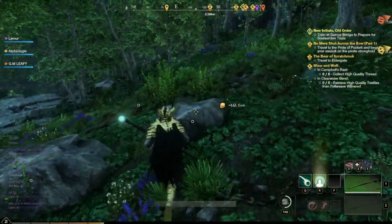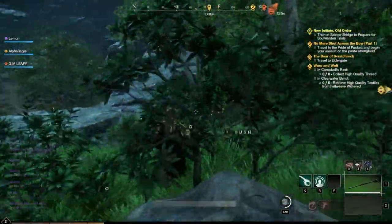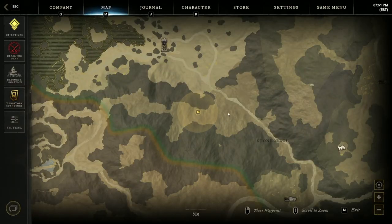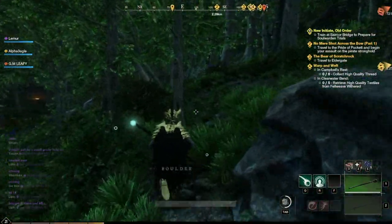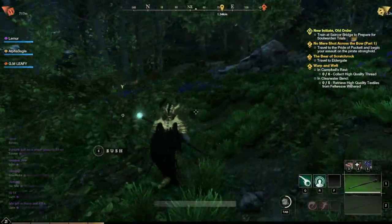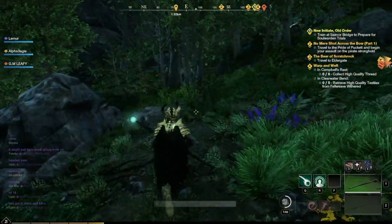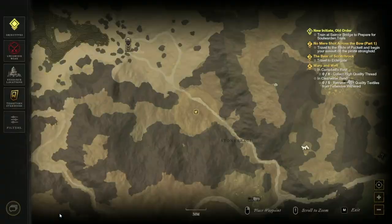We're going to continue going this way. I got some coin from somewhere — don't know what, but we'll take it. In here, right here, there's going to be one node here and then one node here. Then if you want, you can make your way out and do whatever you want. It depends on what your goals are. This node can be taken sometimes — this is the starting zone, this is what people run in and through. The reason is because people don't have tools normally, so they don't grab this node.